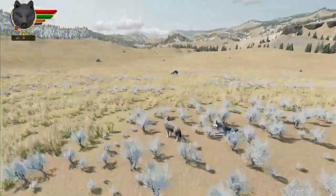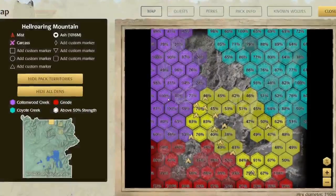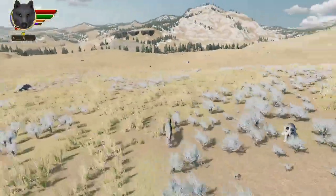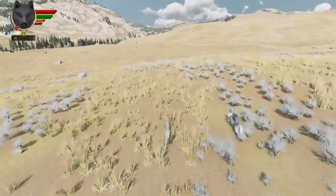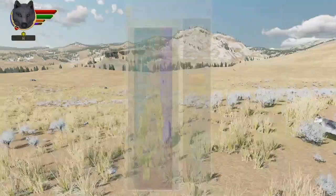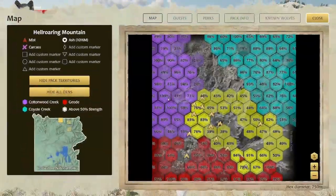We're pretty well rested, but let's see how much that changed everything. It's actually not that bad. We still have the center hexes to claim and also explore to see if there's any dens in that area. Now we'll have to go through and remark those, because I know the geode pack is going to totally try to take that back over. So we're going to have to go straight there and do that.